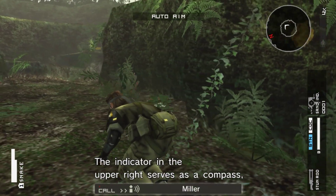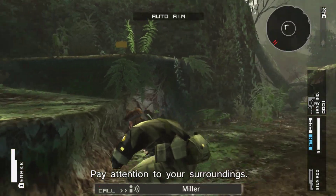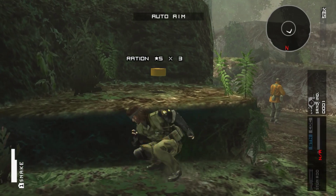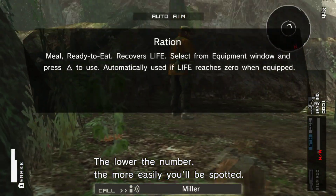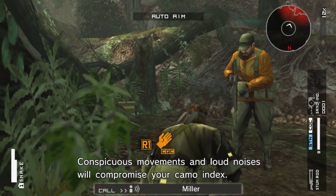The indicator in the upper right serves as a compass and shows sound sources. Pay attention to your surroundings. The percentage in the upper right is your camo index. The lower the number, the more easily you'll be spotted. Conspicuous movements and loud noises will compromise your camo index.